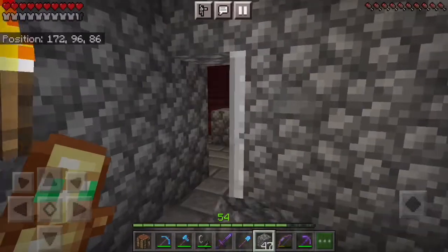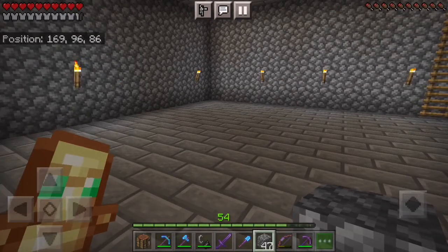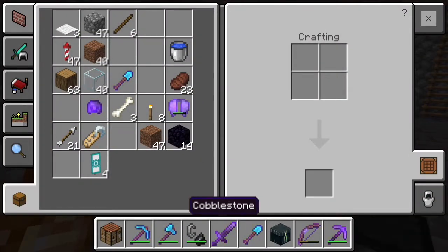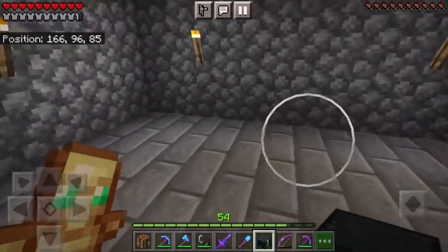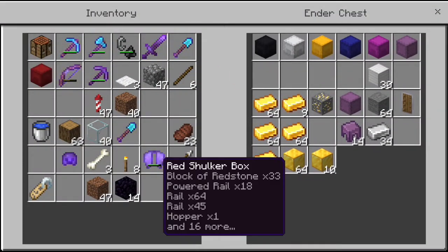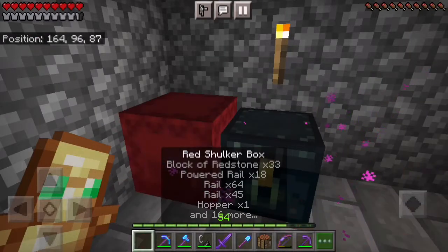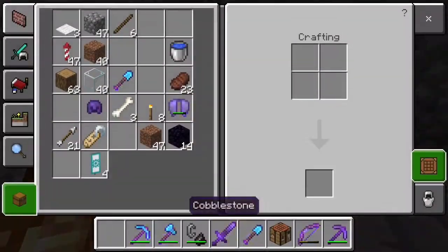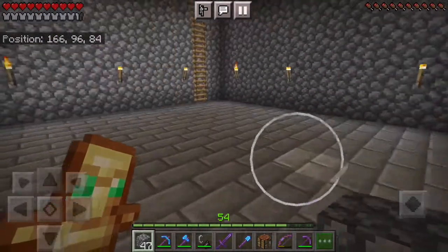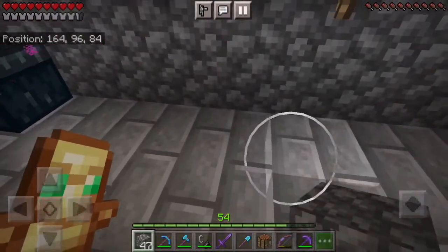You're going to want to make sure you have an iron door with buttons on either side. This design was actually used by JC Plays, so credit goes to him and the link to his channel will be in the description. I'll have the materials list down in the description as always. Make sure the blocks are preferably something fireproof — I'm going to use cobblestone.